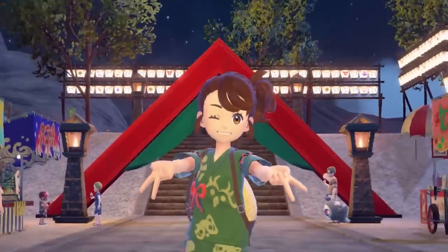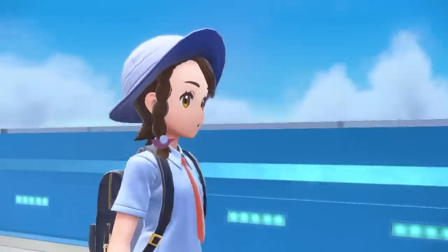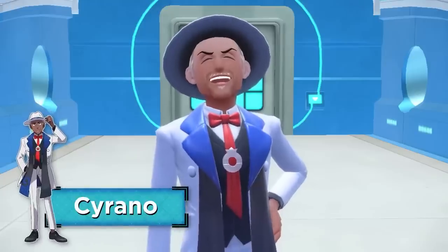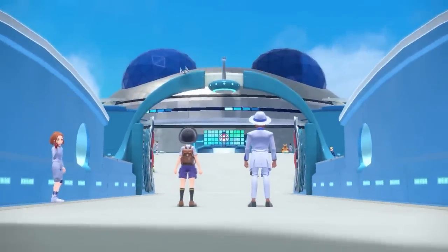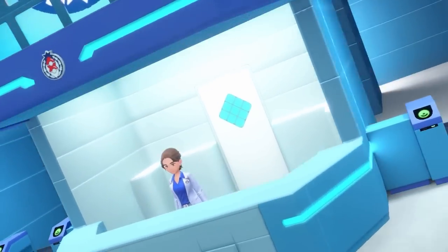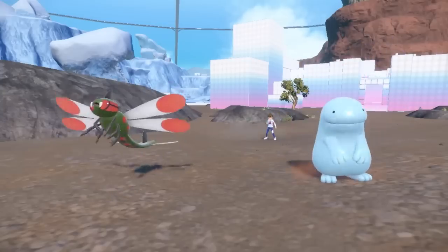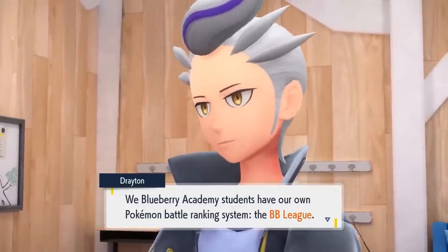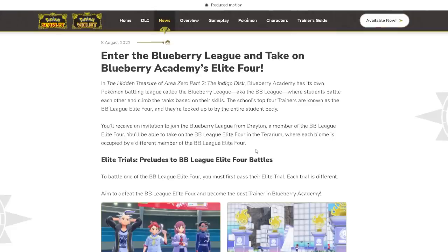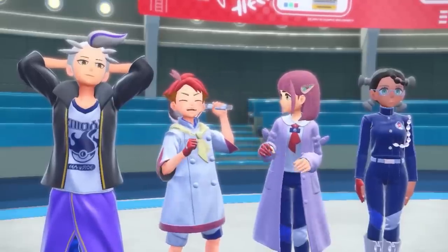The Pokémon Presents trailer then moves into its second phase covering DLC part two, the Indigo Disc, and entering the Blueberry League to take on the Blueberry Academy's Elite Four. There will be an Elite Four at the Blueberry Academy called the BB League. The Blueberry Academy has its own Pokémon battling league where students battle and climb the ranks. The school's top four trainers are the BB League Elite Four, and you receive an invitation from Drayton, a member of the Elite Four. Each biome in the terrarium is occupied by a different Elite Four member, and to battle one you must pass their Elite Trial.